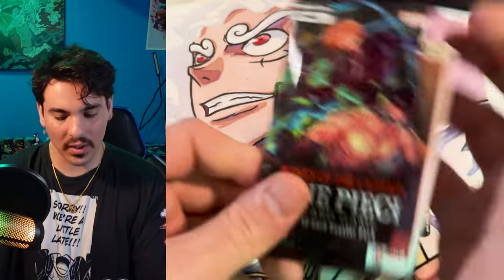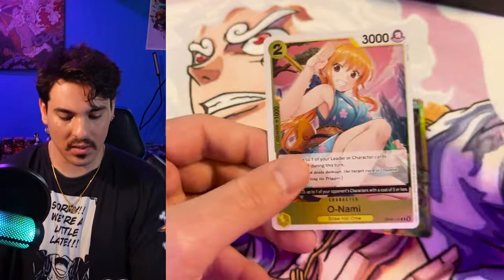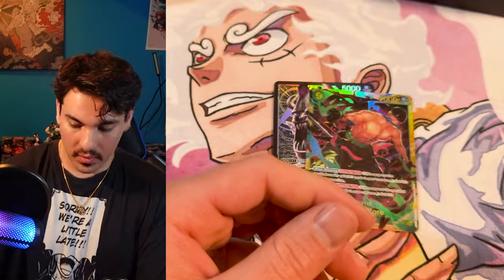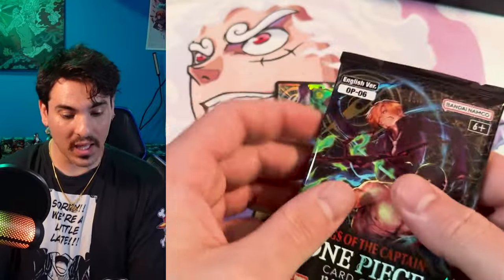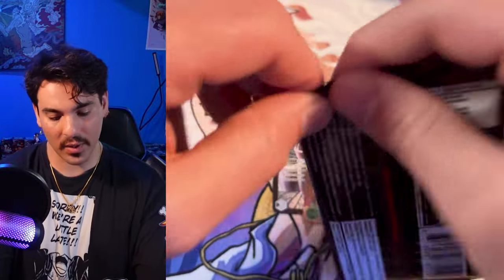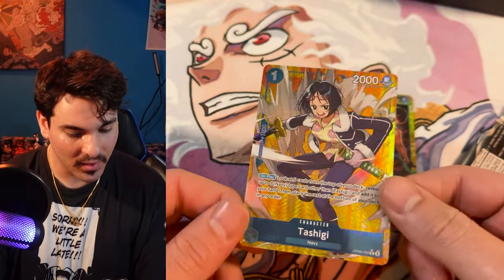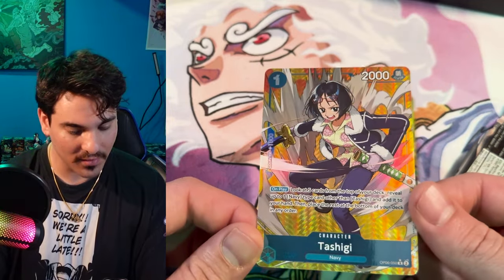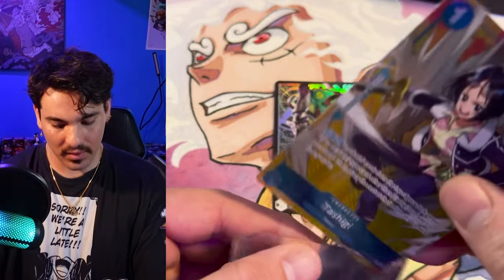It hurts to get two alt art leaders in the case. There's only six alt art leaders now. Getting close — is this the alt art? Nope, we got two more shots, unless our theory is wrong. There should be an alternate art in here and it's right here — Tashigi! Nice. I was just talking about her. The foiling, the texture is so sick. It's such a fun card to look at. I love how fun they make these cards to look at.